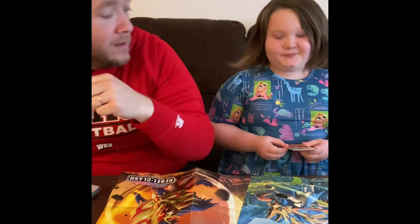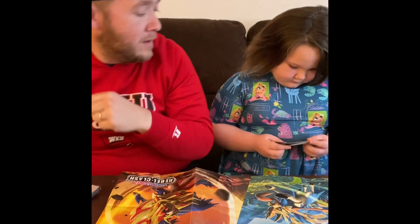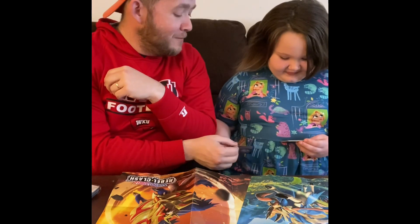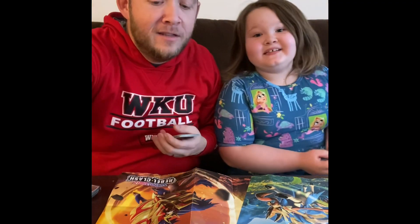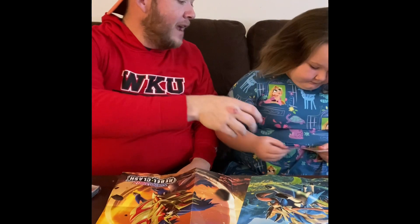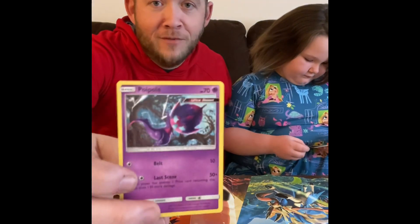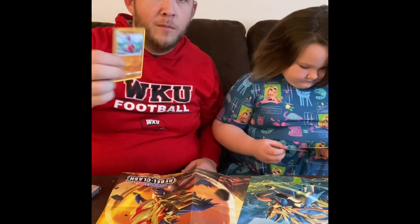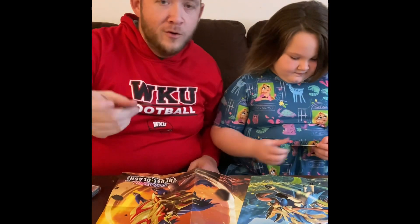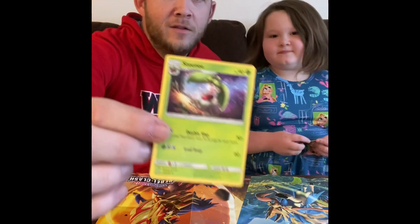Scraggy — I kind of like the artwork on this one. Very cool. Numel. Quit looking ahead — let them come to us one at a time! I like the cool part about these packs — there's not a lot of energy, there's a lot of cards. Everything else we open is always energy, energy, energy. Clefairy. Poipole. Medicham — probably cousin to Machamp, one of the original Pokémon. Energy.